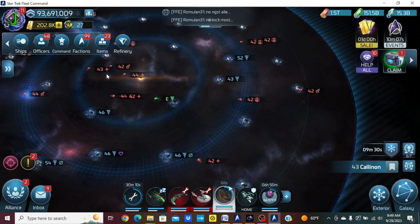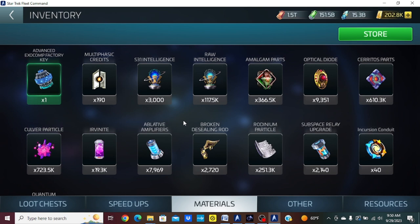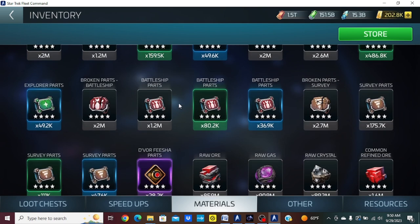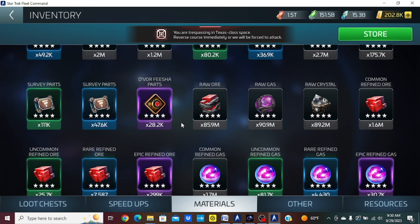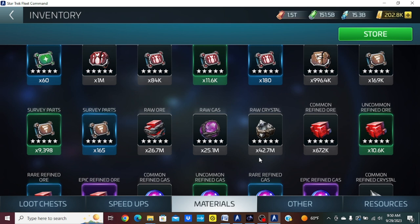Let me hop to the materials and show you. Here's my raw — as you can see I have plenty, even for the bonus refinery. I'm at 85 to 90 million raw G4 gas, and I'll be sitting on that for a long time — maybe a week or two if I maximize my refineries. For G5 I'm slower because I only have one miner that can reach there, but even then I'm at around 25 to 42 million. Maybe I should have sent a different miner out, but I can get that above 50.